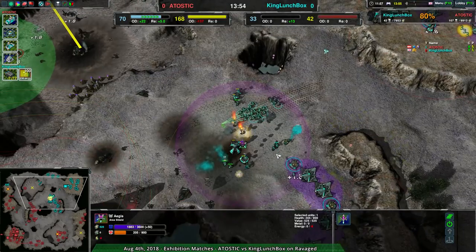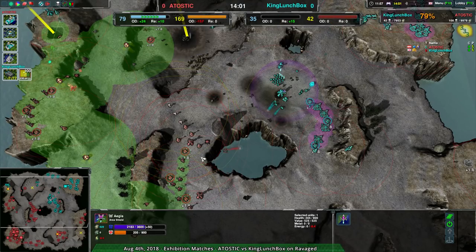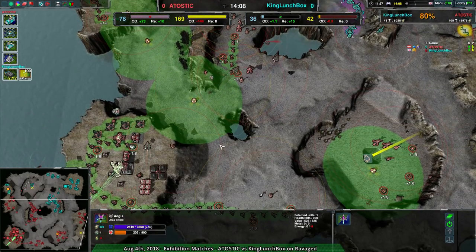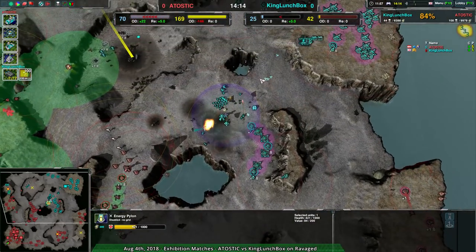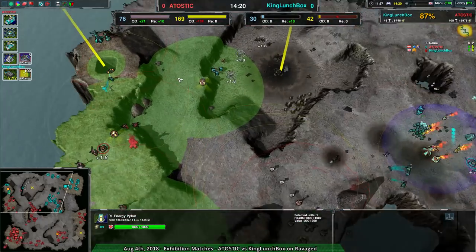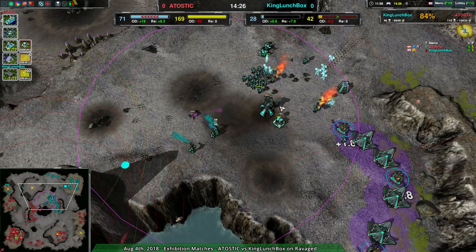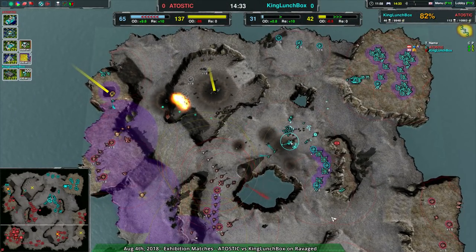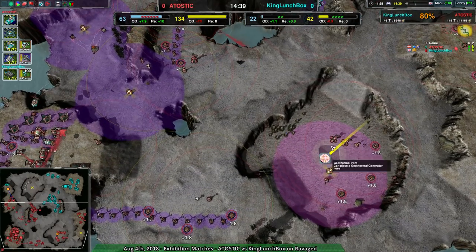If the aspis were mobile, I think King Lunchbox could push back the front line and possibly reach the economy A-toxic has been building. I don't think they'd win at this point, but it's a potentially large amount of damage. A-toxic is mostly managing their economy rather than pushing for the final win, so there was room to claw back. Unfortunately King Lunchbox just lost the aegis — that aspis transformation opportunity was five minutes ago and did not happen.